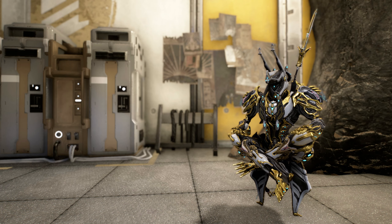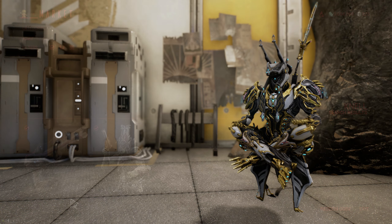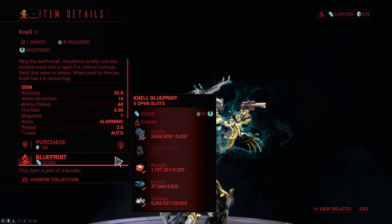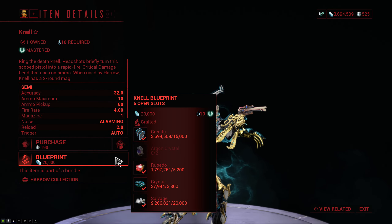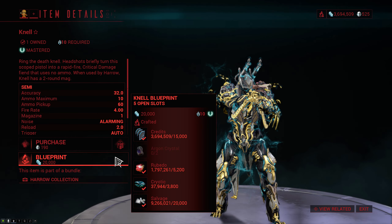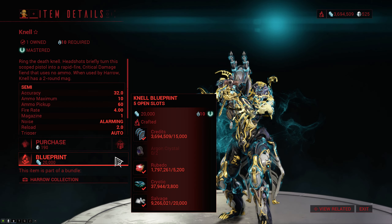Welcome to the Warframe weapon encyclopedia, where today we're checking out the Nell. You can get the blueprint for the Nell from the market for 20,000 credits, and to build it you're going to have to put in an additional 15,000 credits, 2 Argon Crystals, 5,200 Rubido, 3,800 Cryotic, and 20,000 Salvage.